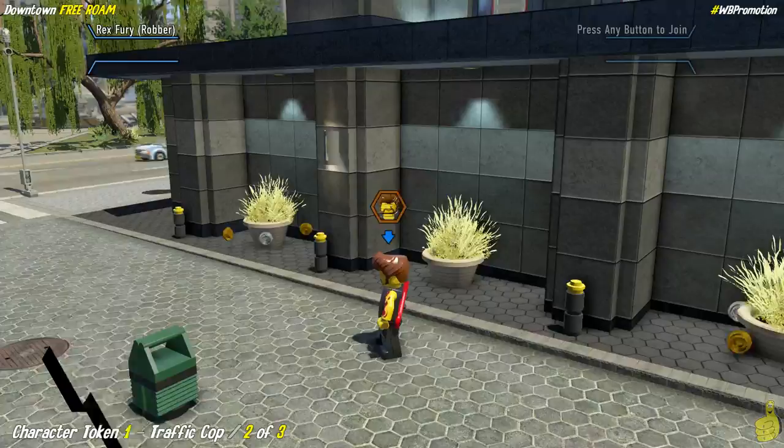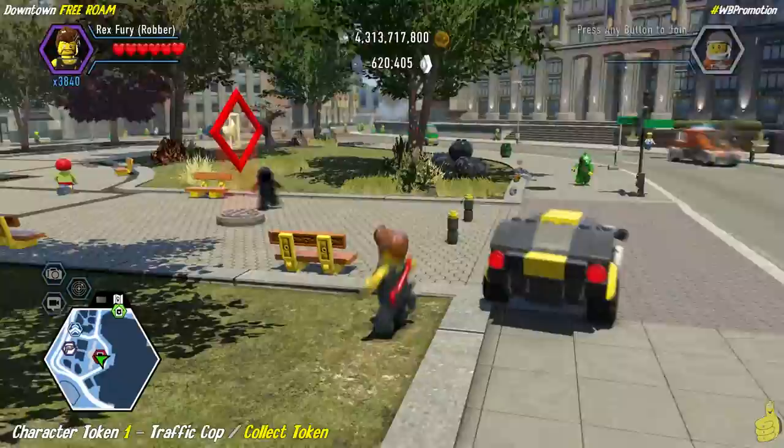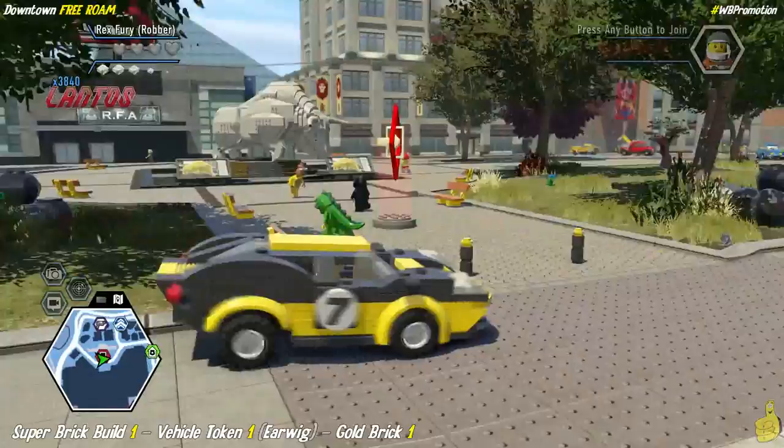Once we got the third one painted, it actually spawned a character token. We complete our circle and go ahead and collect that — it's over right in front of the big bank entrance. And look at that: we've got the traffic cop. A motorcycle rolled by right as we got that old traffic cop — the timing was impeccable.